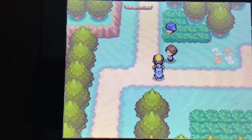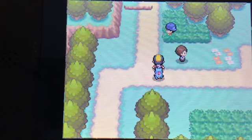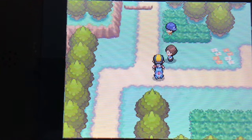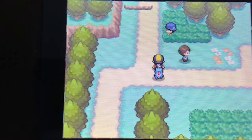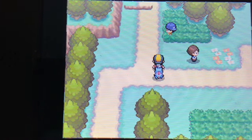Hey hey! Lavendy here, back for more Pokemon HeartGold walkthrough. Last time we encountered our rival Silver, we investigated the Pokemon Lab, we gave Professor Elm the Mystery Egg, and now we're on our way to Violet City.